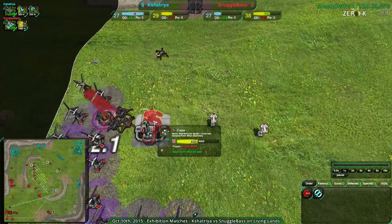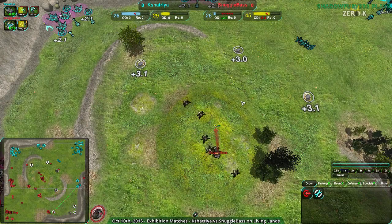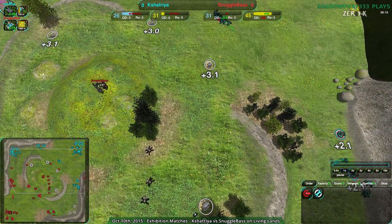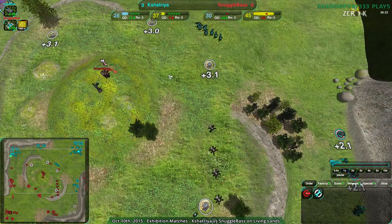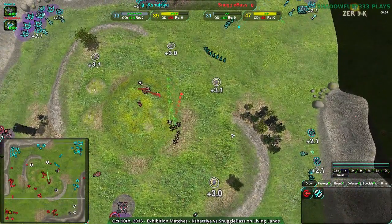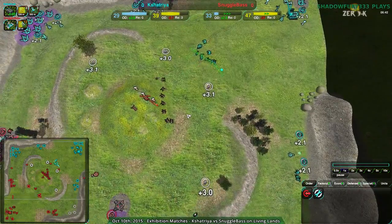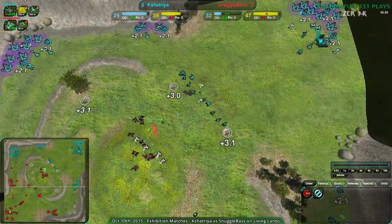Snugglebase going heavy Venom once again. I was showing a game between Snugglebase and Lori where they went pure Venom and they lost, because there was no synergy. The spider factory is based really heavily on synergy. Kshatriya now has Rockos, which pretty much counter Venoms. Venom plus Hermit works pretty well, and Venom plus Flea works well against Rockos, but pure Venom? No — pure Venom is going to be completely destroyed by this.